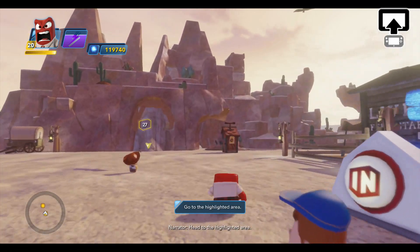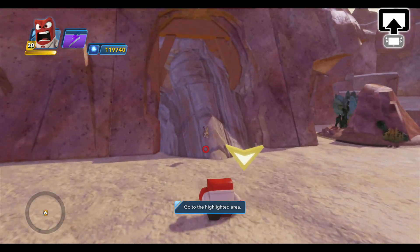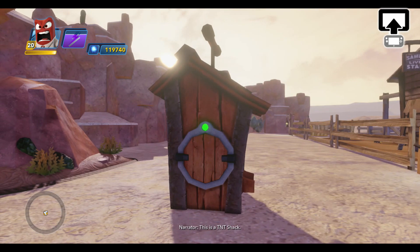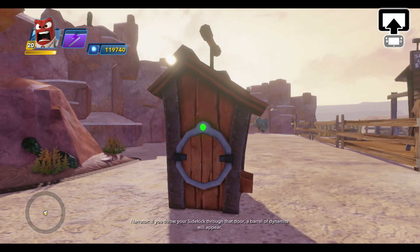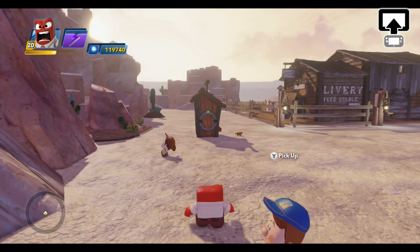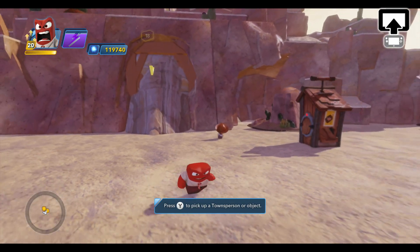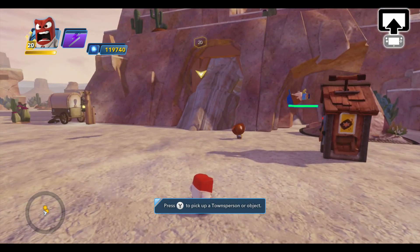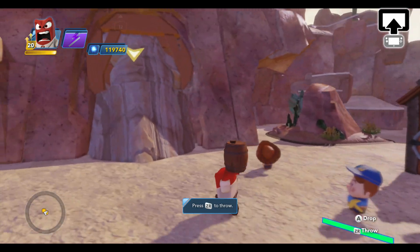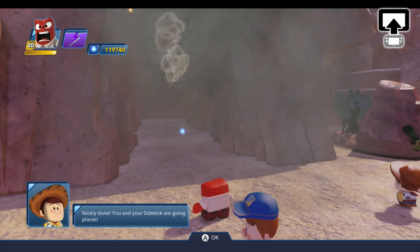Head to the highlighted area — okay, we're going to the cave. This is a TNT shack. If you throw your sidekick through that door, a barrel of dynamite will appear. Look for more toys with this type of door. It's exciting to have all these different kinds of toys that we can interact with in the environment using our sidekicks.